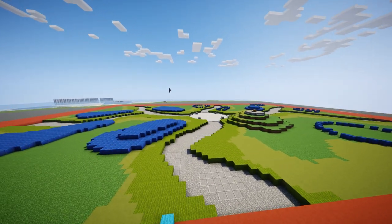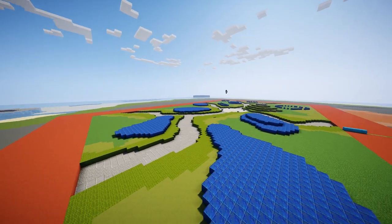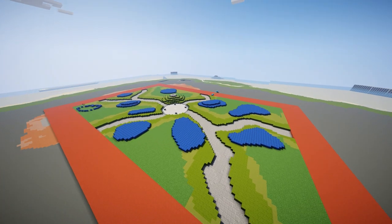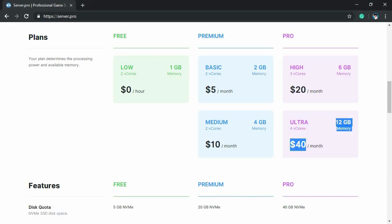File access — make sure you have 100% access to all the files. Don't let them limit you in any way whatsoever. Price — make sure you're not overspending. I don't want you guys to be hassled around and be spending up to 50 bucks on 10 gigs. That is outrageous, and I know there are a lot of hosts that do that — it is stupid.